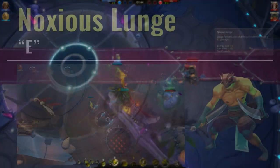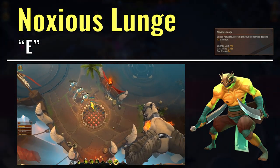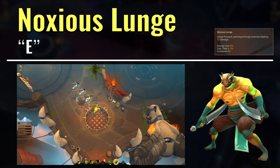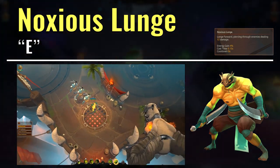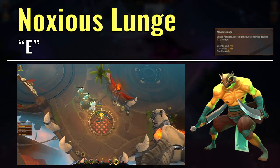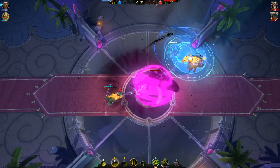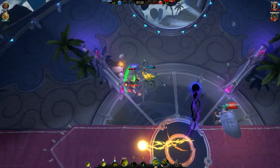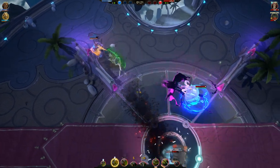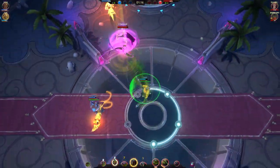Kroak's E ability is Noxious Lunge, and this is another one of his movement abilities. What Kroak does is dash forward a fixed distance, while dealing damage to enemies and orbs he passes through. Primarily I use this ability as an escape, since his spacebar and Q abilities are better initiators — so jump in with spacebar, do what you need to do, and dash out with E. Sometimes, if the central orb or an enemy has less than 12 health, using this ability as a finisher is a great choice as well.